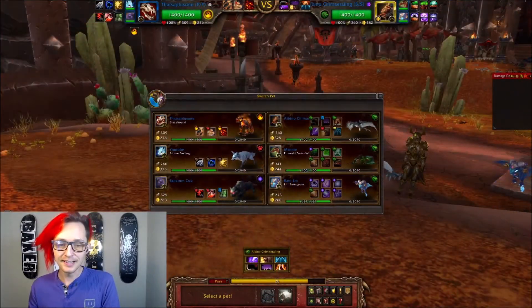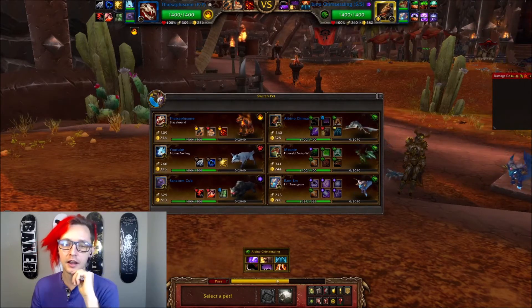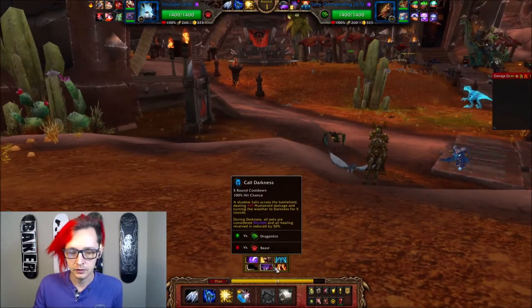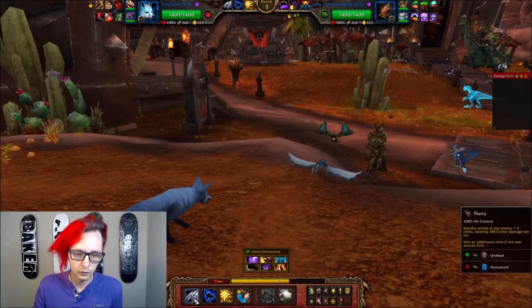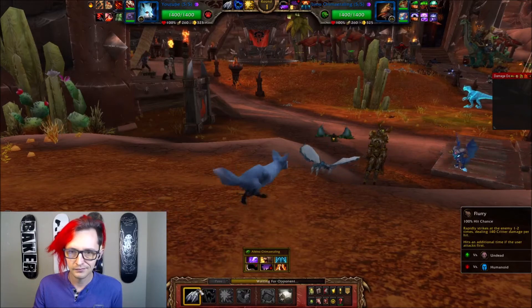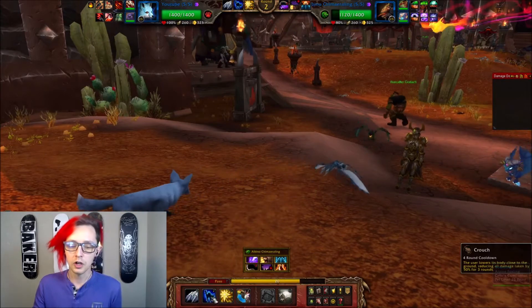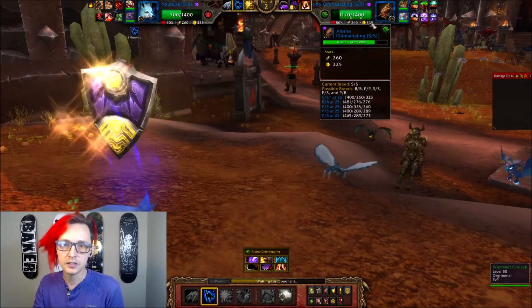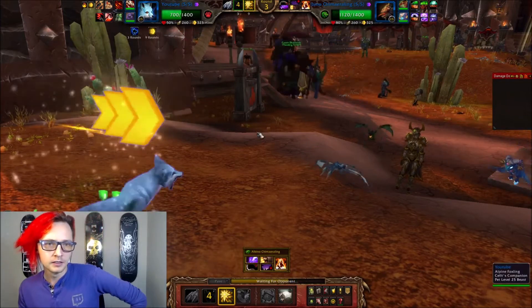Alright, so it's not the same guy, but it is a triple Dragonkin team using the Emerald Protowhelp, the Albino Chimera, and Lil' Tarecgosa. Again, you want to lead off with the Alpine Foxling. That's actually a pretty good lead for me — I wonder if they're going to go with a Liftoff or if they have Deep Breath. If they have Deep Breath, we can just Cower on that. We should probably still just open up with a Flurry. We only get 2 hits — never lucky. So he's going for the Deep Breath — he's charging his laser. We'll go for the Crouch to heavily mitigate that. That thing outspeeds me — it's a speed tie. That sucks. I should have Dazzled on that first turn, obviously. So now we get our speed boost.